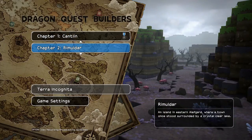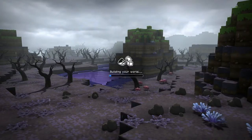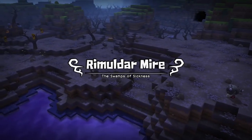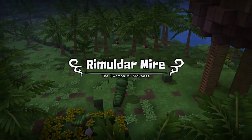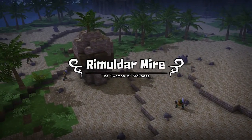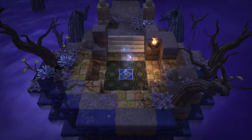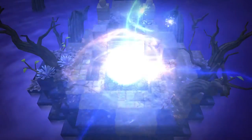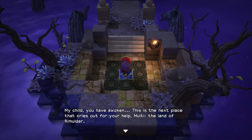Rimuldar - an island in eastern Elfgard where a town once stood surrounded by a crystal clear lake. Sounds really cool. I'm sad to be leaving our old world, leaving Maltiville behind and all the cool characters we were with. I thought they were awesome. I just saw some really cool monsters - a snail and something else. So here we are. It looks kind of like a poisonous run-down area, dark and horrible compared to the last area we were in.